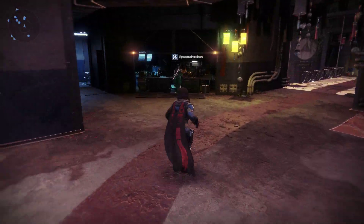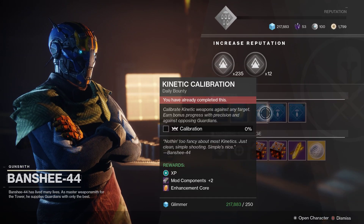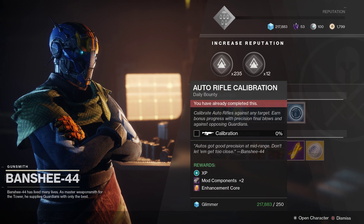You can also farm the dailies to get your Enhancement Cores. Also, if you happen to get a Masterwork drop, you can get an Enhancement Core from that if you dismantle it.